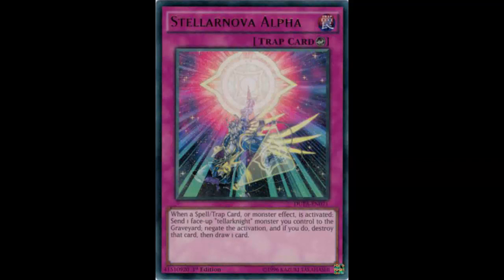If the card just said send a Stellar Knight monster and negate something, I still think it'd be good — not as good, because at that point it'd be a two-for-one. Generally, Solemn Judgment-style cards are one-for-one: you claim one card to negate one card. With this card you do send your face-up Stellar Knight monster, but at least you get that draw. And getting that monster in the graveyard means you can bring it back with Altair, so there's great synergy there.